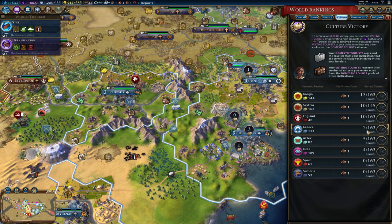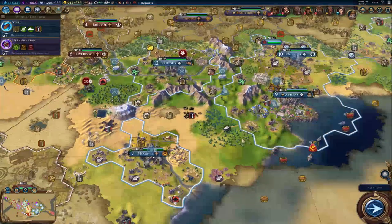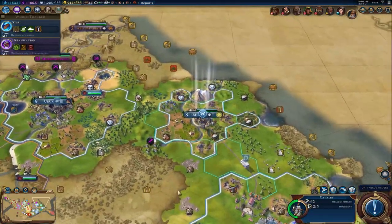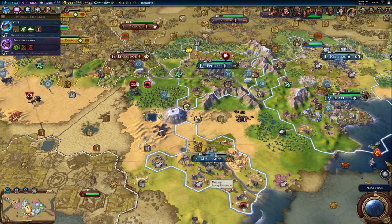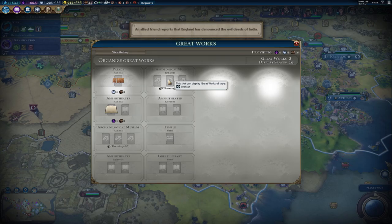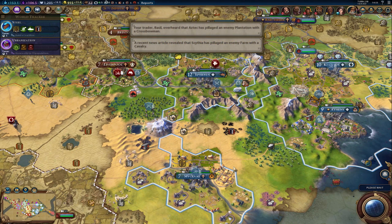Let's take a quick look at the score. We're actually at seven ourselves in culture and we aren't even trying. So if we get some archaeologists going, we can make a little bit of a play there. We have a museum in Athens and a museum in Ephesus — those are our two highest production cities. But we are still making the wonder here. Hopefully we'll pull that off and get that policy.